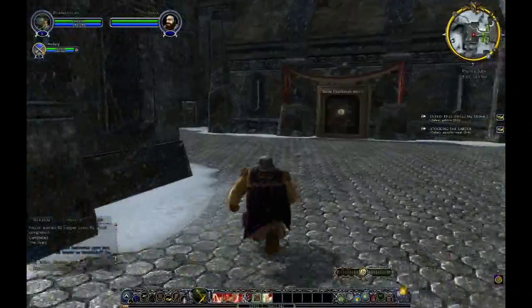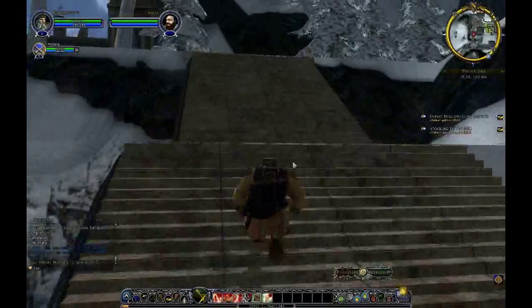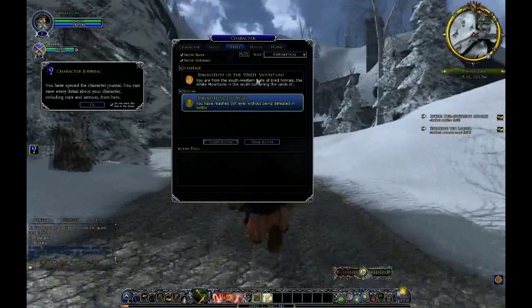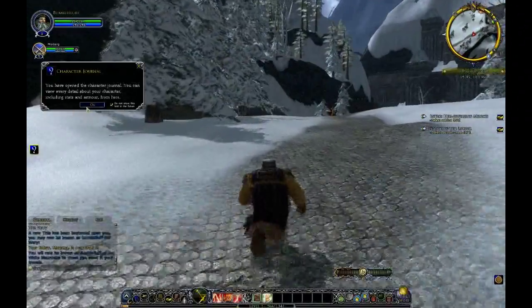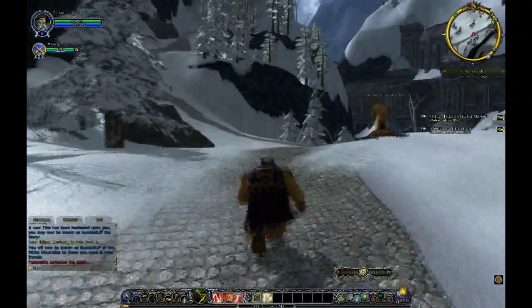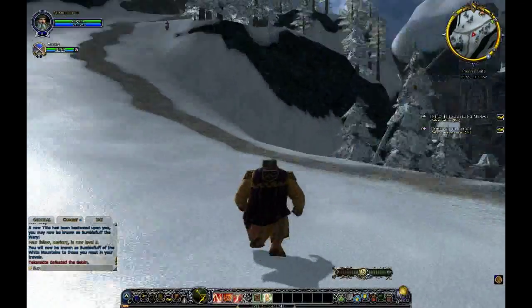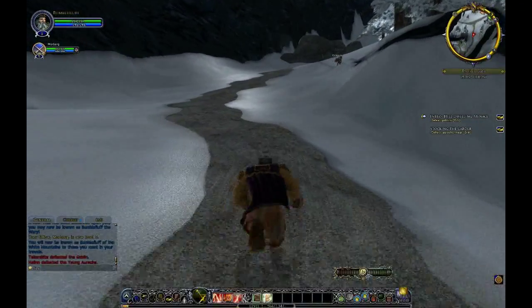I've got the titles. I'm going to be Mawrberg the Weary. I'm a Weary Mawrberg, I am. I'm going to be Bumble Fluff of the White Mountains. Is your Bumble Fluff white? Yeah, mountain-like. It's a mountainous feature. Bumble Fluff. That's lovely.